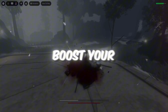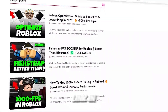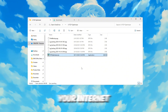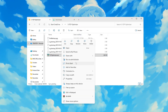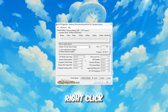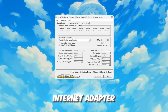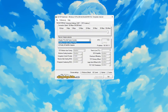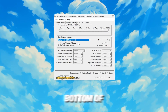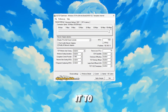Step 4: Boost your internet speed using TCP Optimizer. Download TCP Optimizer version 4, then right-click the file and select Run as Administrator. When the TCP Optimizer window opens, choose your internet adapter from the drop-down list at the top — this may be named Realtek or Intel depending on your network adapter. At the bottom of the window, select the Custom option. Next, move the Connection Speed slider all the way to the right to set it to the fastest speed.